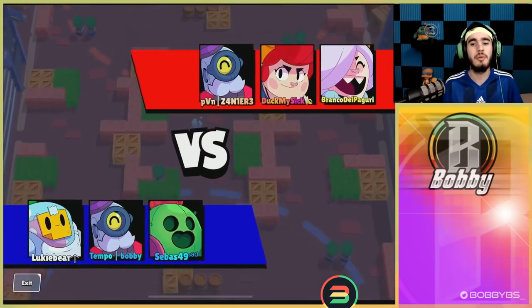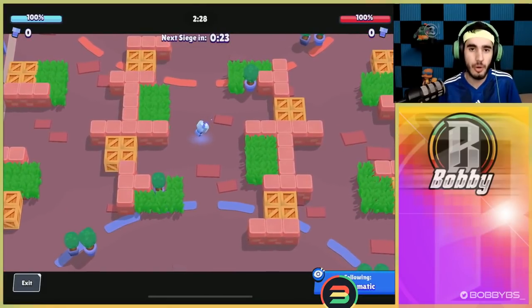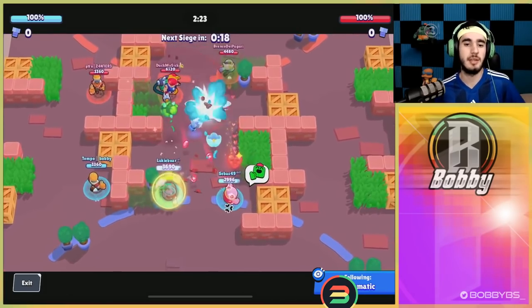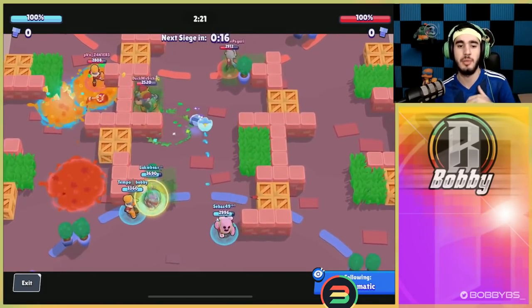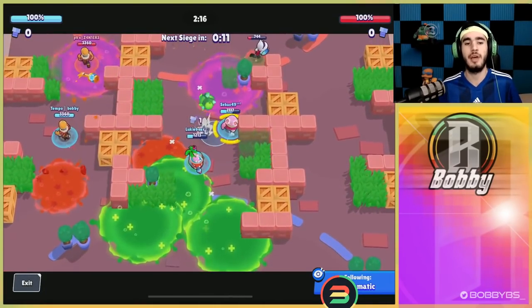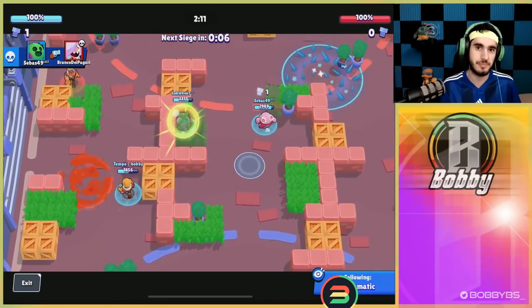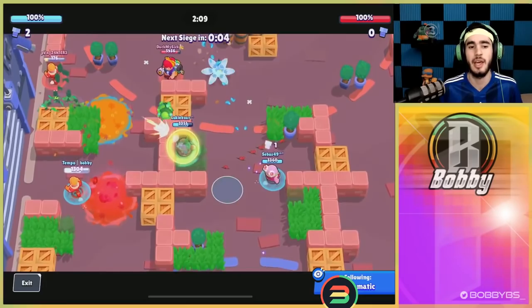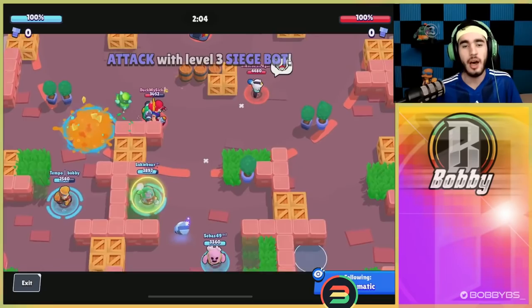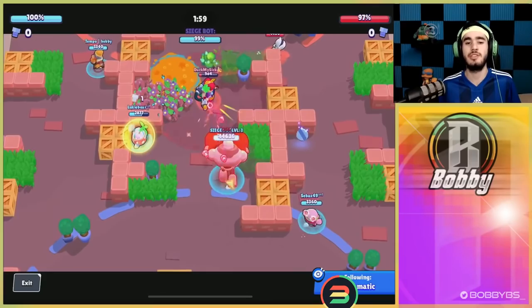Here we go into our first siege game. Unfortunately I had two for you but the other replay isn't working — replays sometimes just don't work. This game we're playing with Lukey Bear and Sea Bass. Lukey's on Sprout, Sea Bass is on Spike. What we're doing is holding down a lane. When you're playing Barley with gadget in Siege, the first thing you want to do at the start is pop that gadget — but make sure you get at least two or three teammates in the gadget for maximum value.